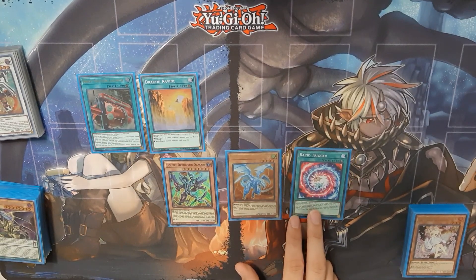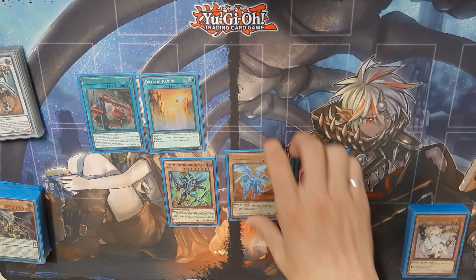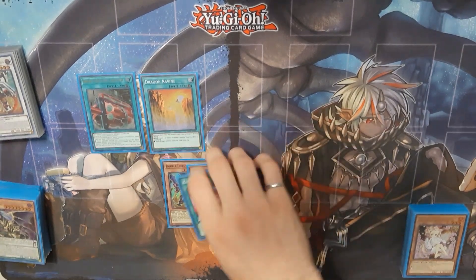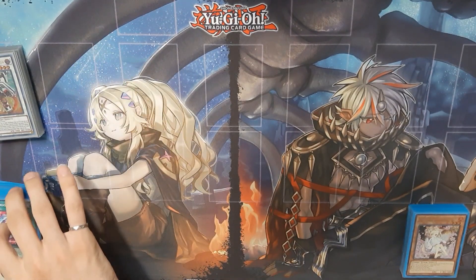Rapid Trigger's pretty good because you can use it to summon Borrelload Furious, and with that you have sort of a Destroyer Phoenix Enforcer-Light situation where you're still able to destroy one card on each side of the field. You get follow-up, and it also gives you a main-deck out to your opponent missing timing on your turn — or on their turn. I think it's a neat option. Worst comes to worst, you just side it out for Game 2 and Game 3 if it's not really working.